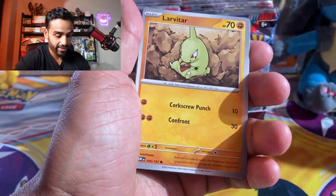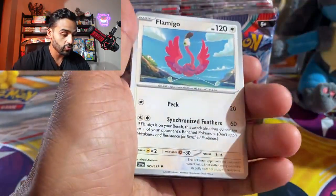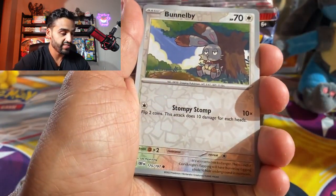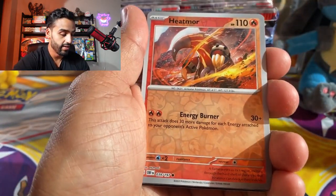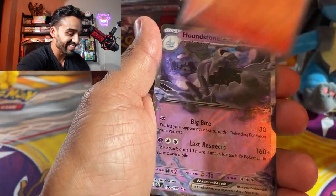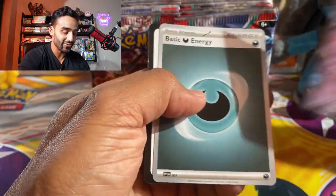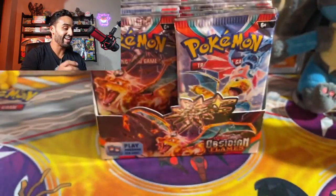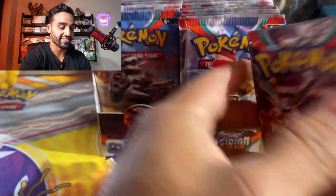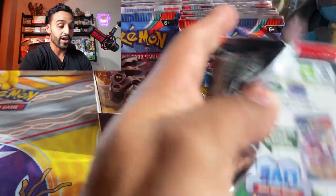We got a Magnemite, Larvitar, Eevee, Toad School, Flamingo, Bronsong, Beardtick, Bonobie, Heatmore. There's something else back here — that's insane. We got a Houndstone EX — okay, a regular EX card, still crazy. Three hits, three packs. Is there going to be a hit in every single pack, or am I just getting lucky in these first packs? Hopefully it's not just these packs and then I get a bunch of crappy pulls afterwards.